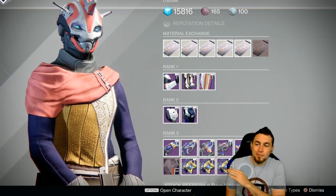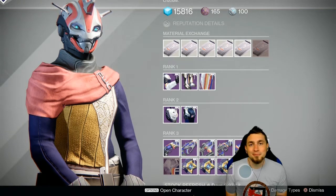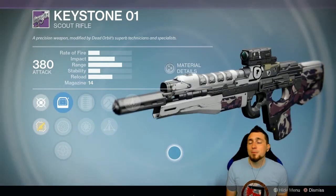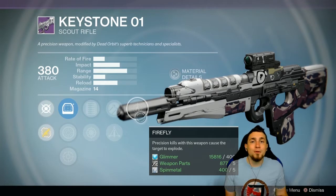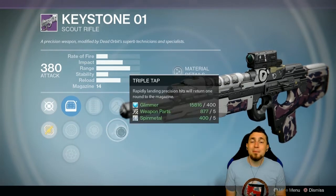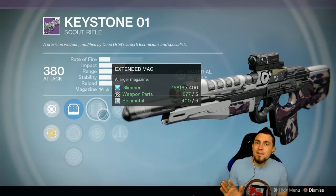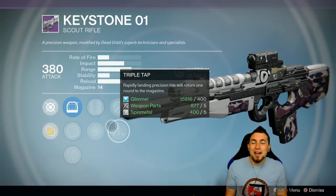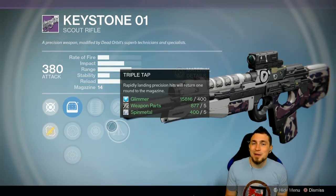For Future War Cult, I don't recommend any purchases for ghosts and weapons this week. For Dead Orbit, the one suggestion I have is the Keystone 01. This is not for PvP — it's for PvE, especially for raids and strikes. The Firefly perk is wonderful against a horde of enemies like Thrall or Dregs clustered together. Triple Tap is wonderful for ammo economy, and Extended Mag helps you continuously put out fire without reloading often. Extended Mag combined with Triple Tap means you're rarely reloading, which is wonderful for dealing with large waves of enemies in raids.